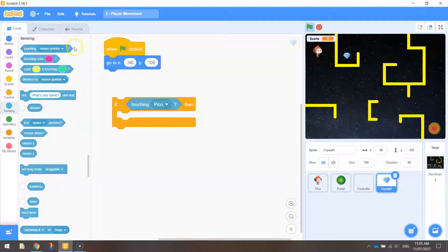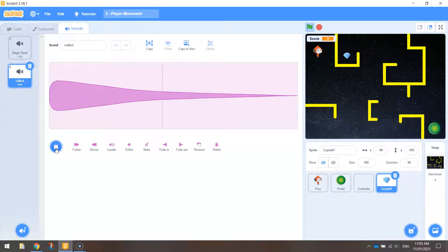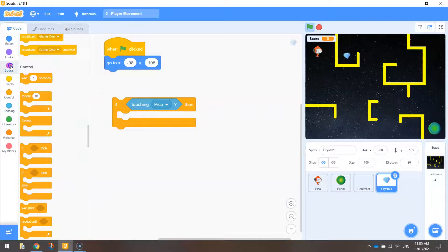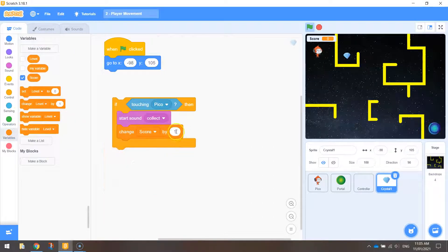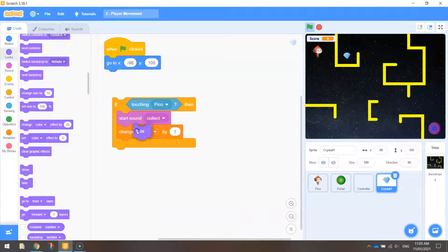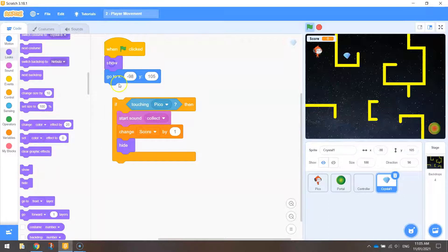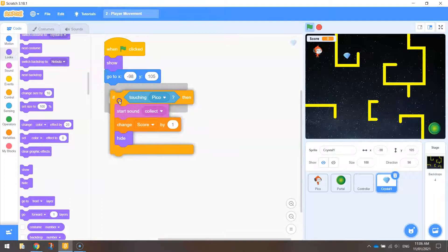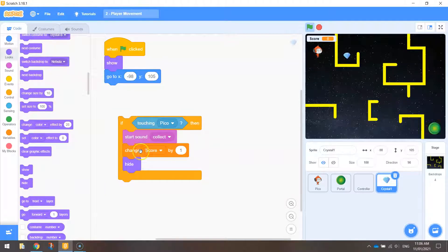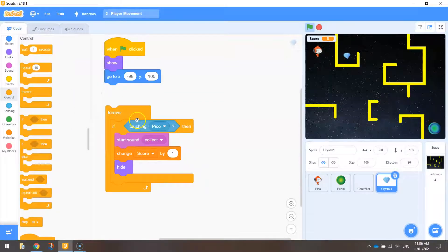If the crystal is touching Pico, the first thing is to play a sound. This crystal already comes with the 'collect' sound loaded in — go to Sound and choose 'start sound collect'. Next, go to Variables and change our score by 1, so we get one point each time we collect the crystal. Then I want the crystal to hide — it makes it look like we've collected it. Also add a 'show' block at the very start so the crystal is visible when the game begins. Wrap a forever loop around the if statement so the computer is always listening.